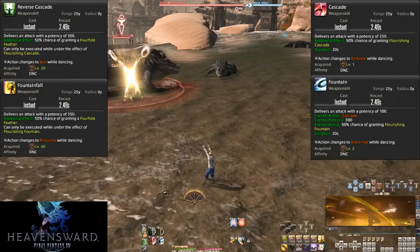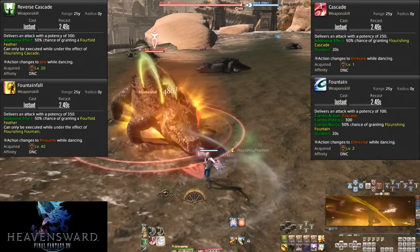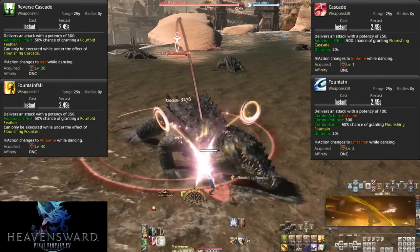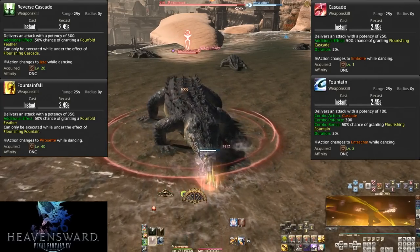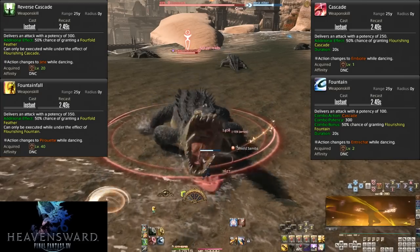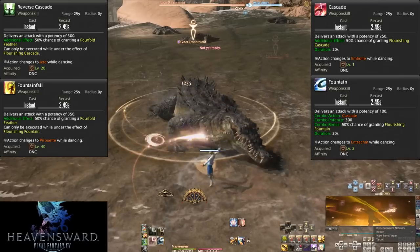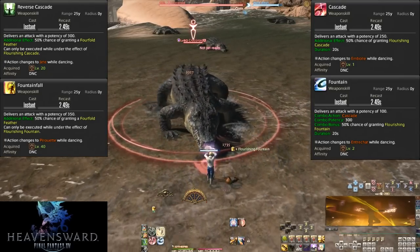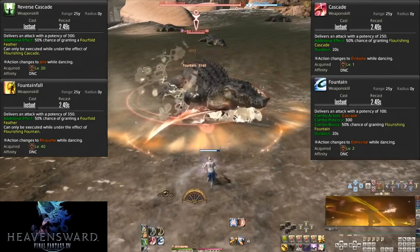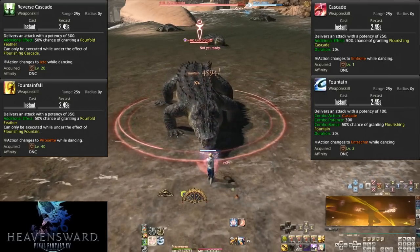At levels 1, 2, 20, and 40 we get Cascade, Fountain, Reverse Cascade, and Fountainfall. This set of four skills is our main combo set and are all interconnected. The main combo is Cascade into Fountain — never use Fountain outside of a combo. Cascade is a 250 potency hit into a 300 potency Fountain. There's a 50% chance to proc Flourishing Cascade and Flourishing Fountain, which are required to use Reverse Cascade and Fountainfall respectively.